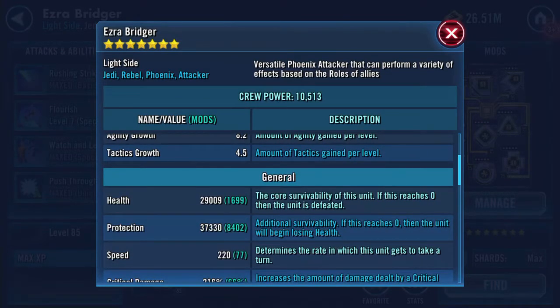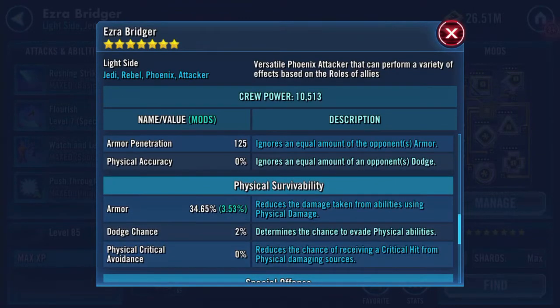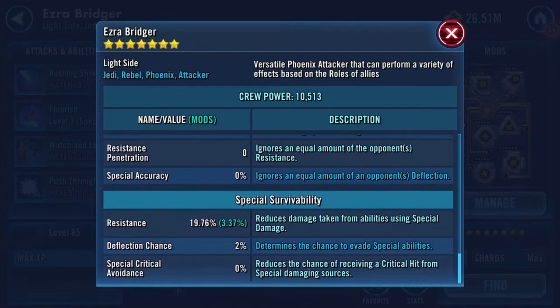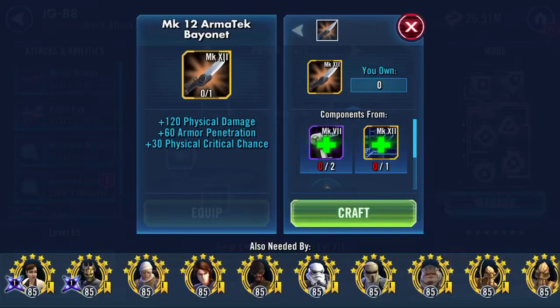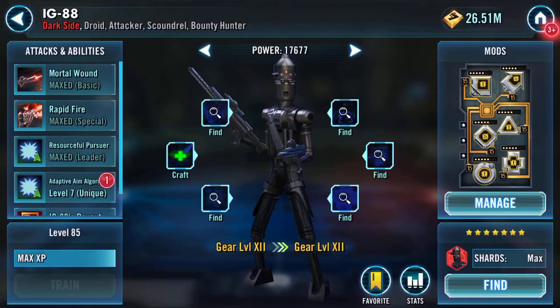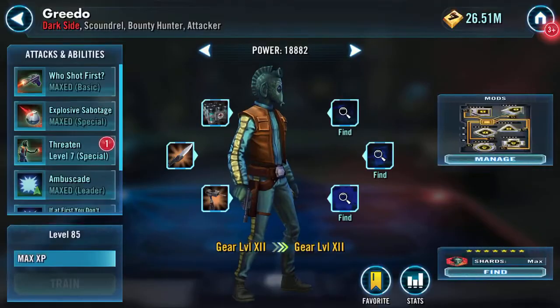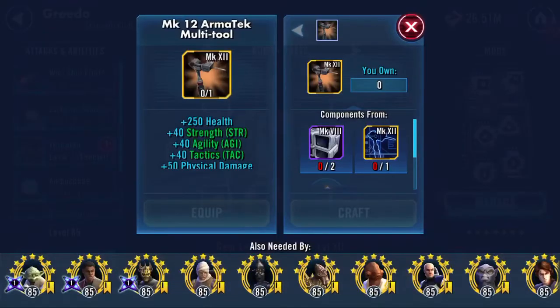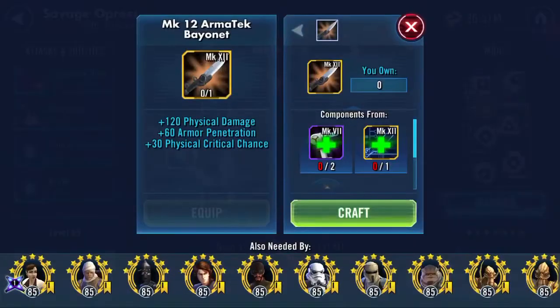Back to the pilot: 29,000 health, 37,330, 66K, 125 armor pen — he's good too. So that's two done. Hang on, what's this? I'm confused — did I have two of those? Where's my Greedo? Oh cool, all right.